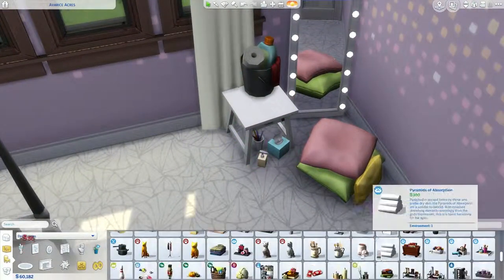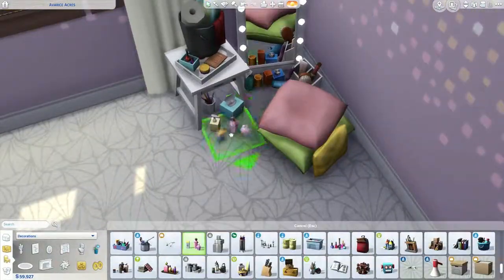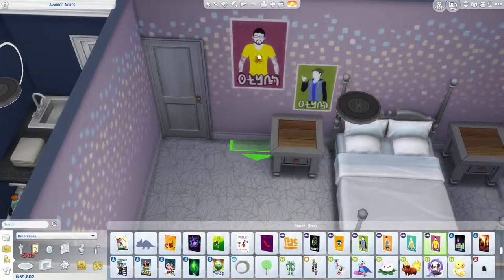I decided against a child's room because I'm going to do a toddler room as well, and I felt like if I'm doing a toddler room I might as well not do a kid's room too. Plus I was being too ambitious - I was trying to do bunk beds. First of all, Sims can't sleep in beds when they're raised up. And second of all, it looked terrible. So I went with a teenage girl room. I know it's super easy because of all the colours and stuff, but I just felt like it would be the best for this family.